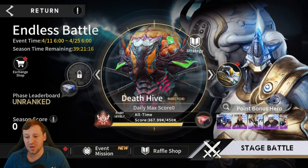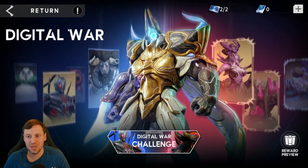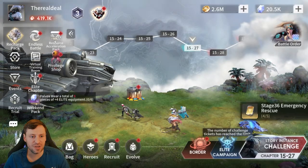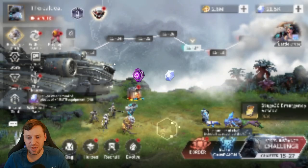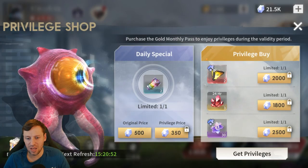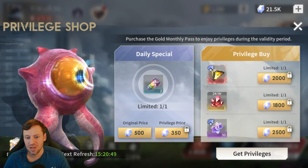We need to do endless battle — I'll do the fight, then move on to virtual training and do that next. Then do my elite chapter. Pick up our daily gift here as well — I'm going to hold on to my diamonds for now.